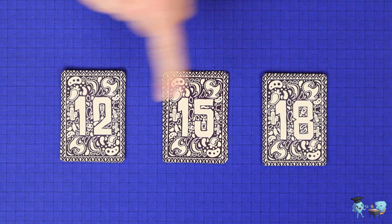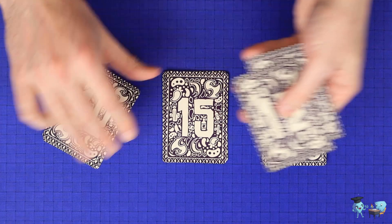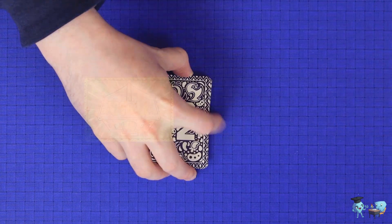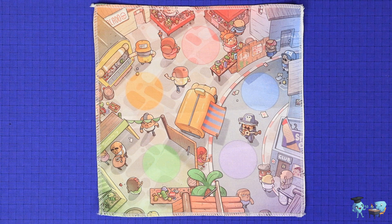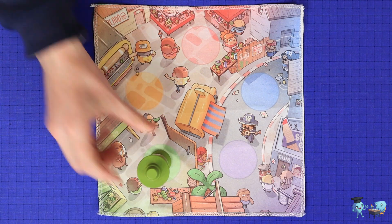Separate the organization cards by the number on their backs, shuffle them, and then remove two 12s and two 15s from the game. Combine them into one stack in ascending order. Find the bank card and place one dollar onto it, then give each individual player twelve dollars. Finally, set the board in the center of the table and place the totems onto their matching colored circles.